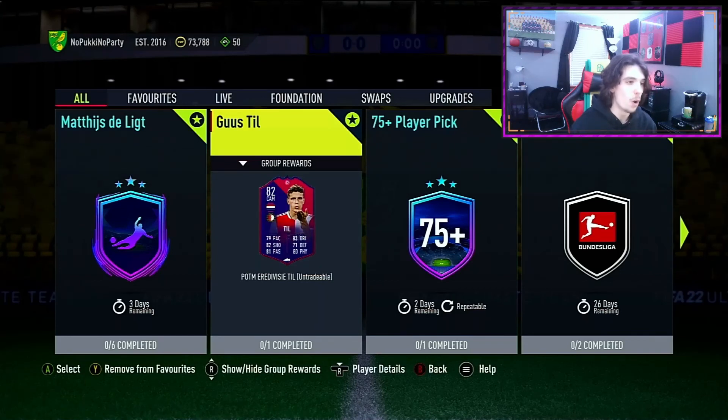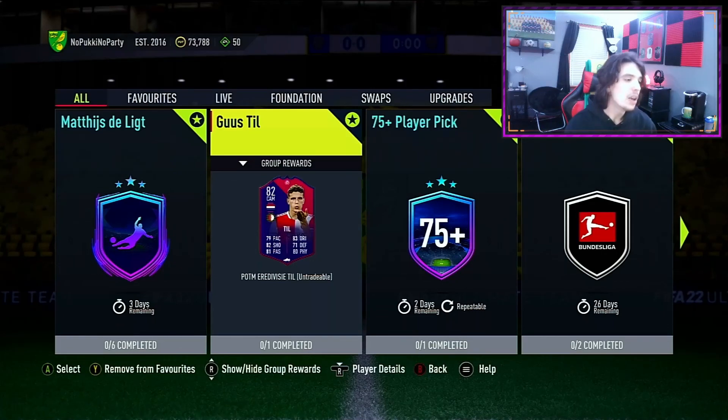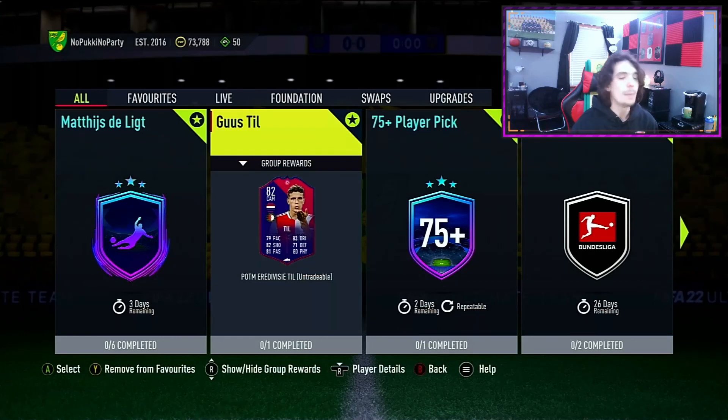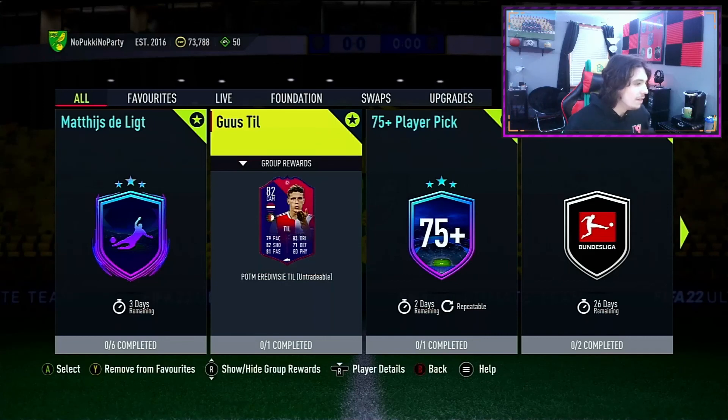A lot got covered in this video in a short amount of time. The fun thing about FIFA this year is that even though the market is done, it makes SBCs and these cards very easy to get — which, at the same time, isn't necessarily great for gameplay because everyone's going to have insanely good teams. But it was the same last year — everyone had great teams a month in. That's going to be it for this one. If you enjoyed, please leave a like and comment. We will see another one of these soon — I like to let cards stock up so I can cover a bunch in one video.